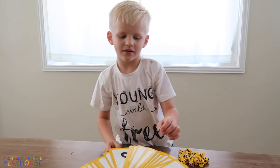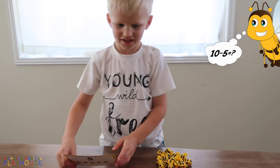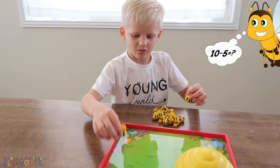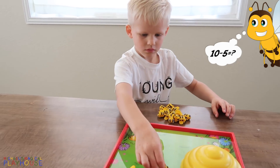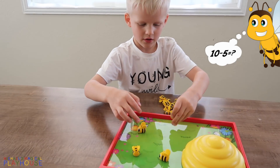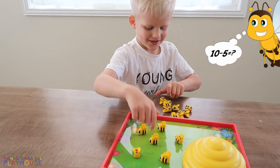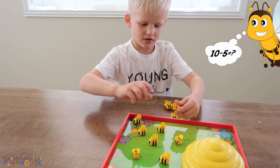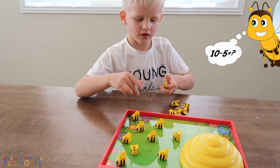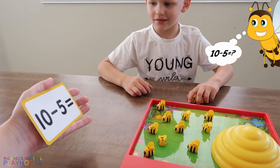Now Michael's gonna pick a card. Ooh, 10 minus five. Can you do it? One, four, four, six, seven, eight, nine, ten. Good, 10 bees. And five bees fly away.